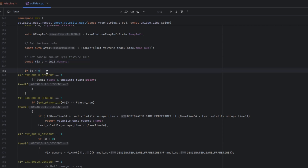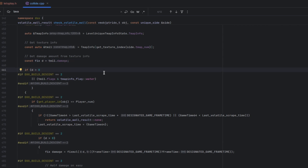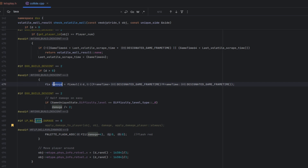Then if there actually is damage — damage being higher than zero — you can see that damage is being calculated based on a multiplication of our current time. If the difficulty level is easy, the damage is being halved. And then over here is the apply_damage_to_player call. Besides applying damage, the player object is also being rotated on the X and Z axis by a random value, which creates the shaking effect in the game.